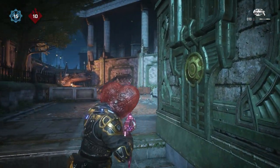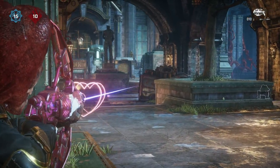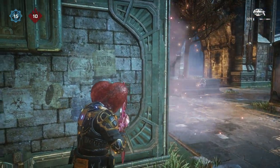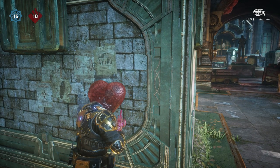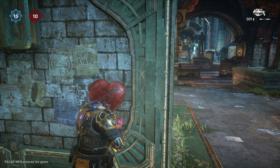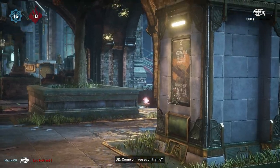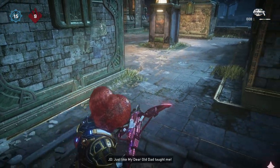Another tip is make sure you get a perfect active reload. This is not for increased damage, but it is for a faster charge speed on the Torque Bow. That active reload really helps out. You also kind of want to corner camp — make sure you keep an eye out for where the enemy are. Obviously communicate with your team, and if you have the opportunity to mark an enemy, mark the enemy so your team will know where they are.